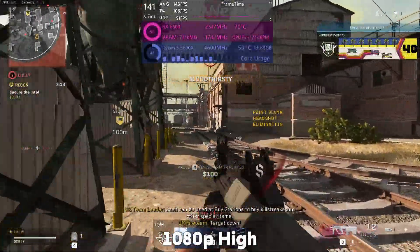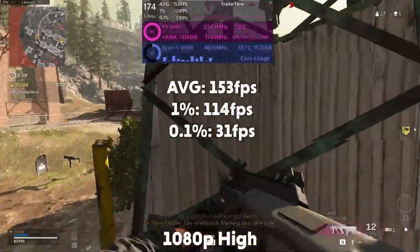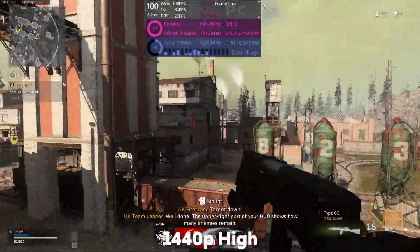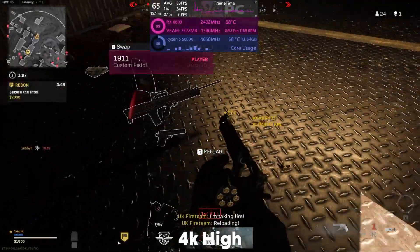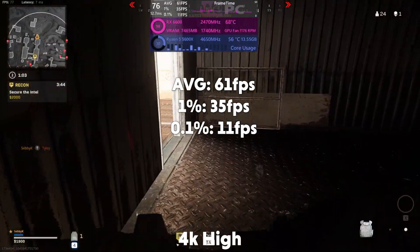And lastly we move to Warzone. At 1080p it is averaging 153 fps with a 1% of 114 and a 0.1% of 31. Then at 1440p it is averaging 103 fps with a 1% of 34 and a 0.1% of 19. And at 4K it is averaging 61 fps with a 1% of 35 and a 0.1% of 11.